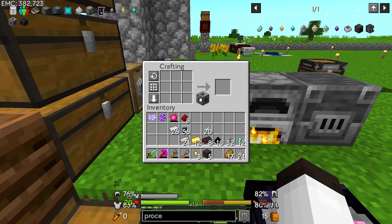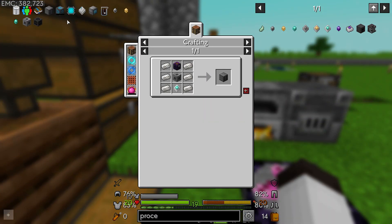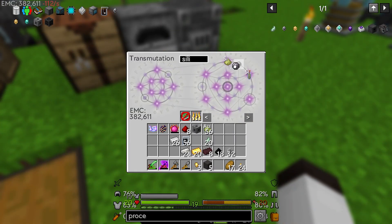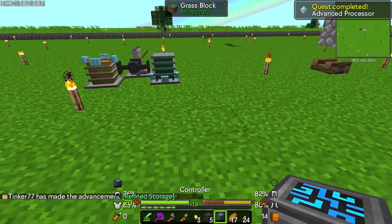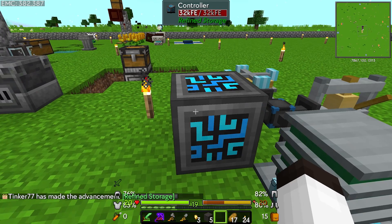We'll make one of those casings. One more piece of gold and we can start putting in the raw processors since we're going to need those. Now to make the controller we need three silicon, the component, quartz-enriched iron, and an advanced processor. We should have a controller — and we do! I'm going to put it right here and it should get power from the flux point, excellent!